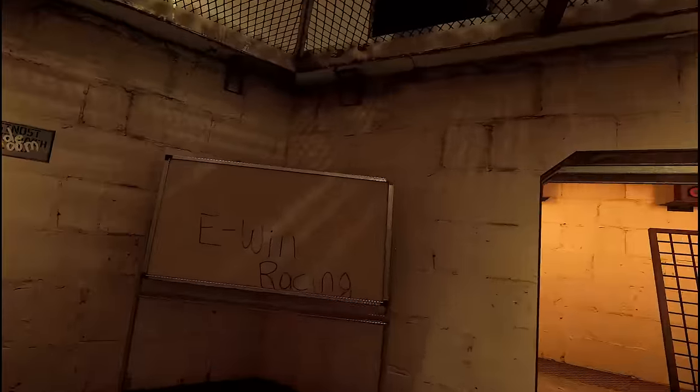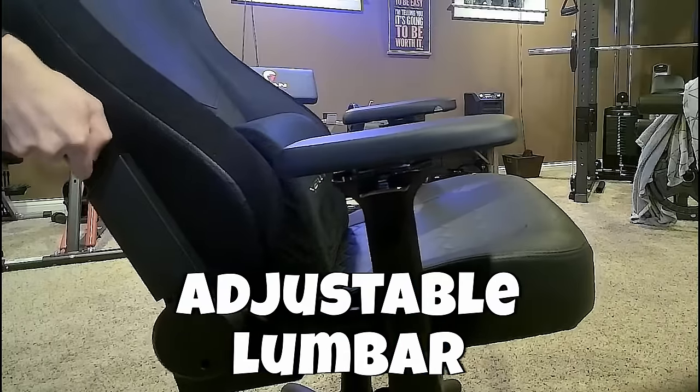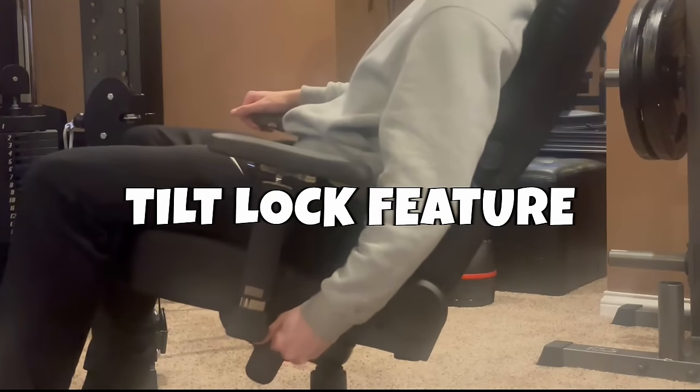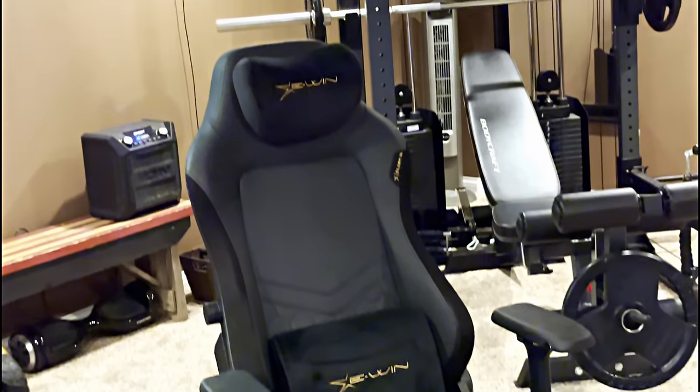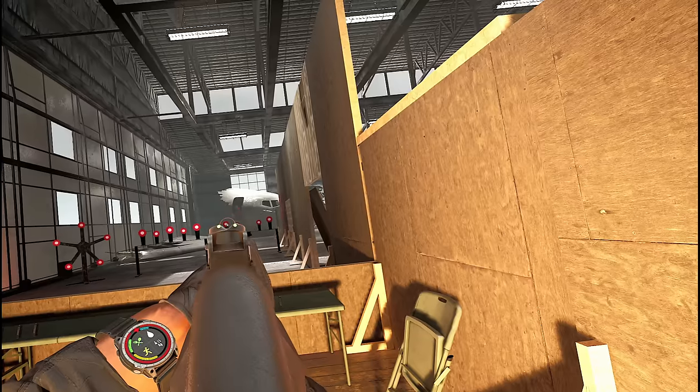Before we do, let me tell you about today's sponsor: EWin Racing. EWin offers top-of-the-line gaming chairs with fully adjustable lumbar support, magnetic head pillows, freely adjustable armrests, and a lock mechanism to control the tilt of the entire chair. I was just sent this brand new chair myself and it is by far the greatest chair I have ever owned — my old one was literally falling apart, so the timing couldn't have been any better.